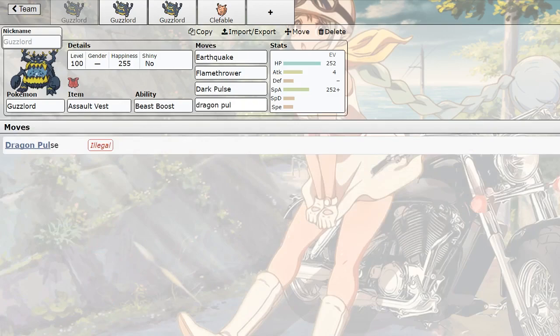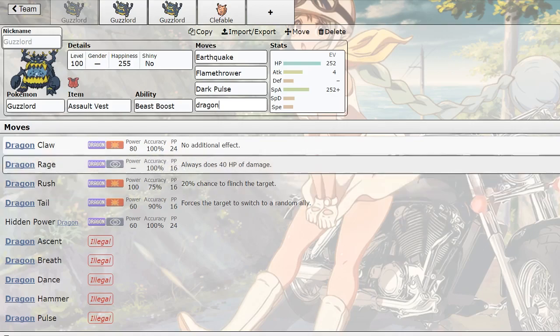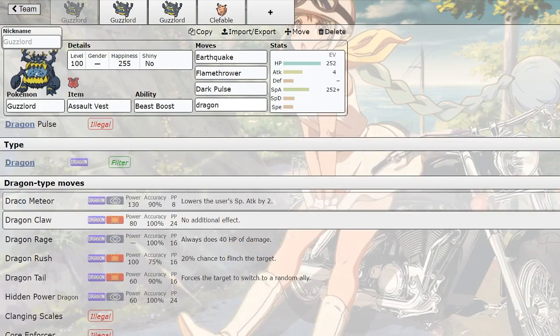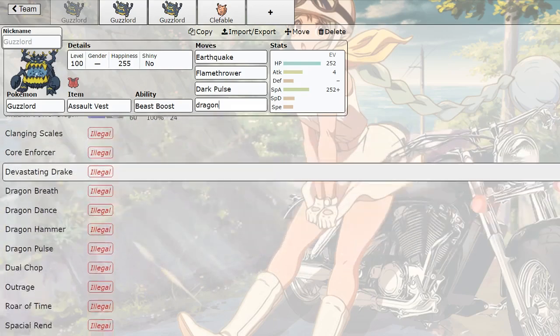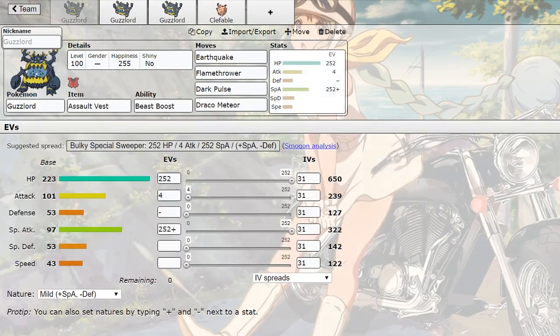Yeah, he does NOT learn Dragon Pulse - never mind, what the fuck. Look at his dragon moves - you're stuck. If you want to run an especially offensive dragon move, you are stuck with Draco Meteor. I take all that back.